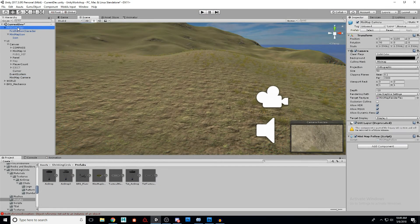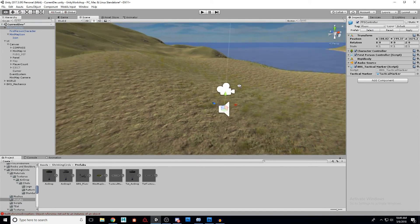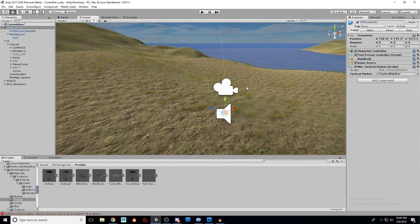Remember, all you have to do is on your FPS controller — or third person controller if you're doing that — attach this script by dragging and dropping it. Then you'll have the open slot for Tactical Marker, and you just drag and drop the prefab over there. There we go.